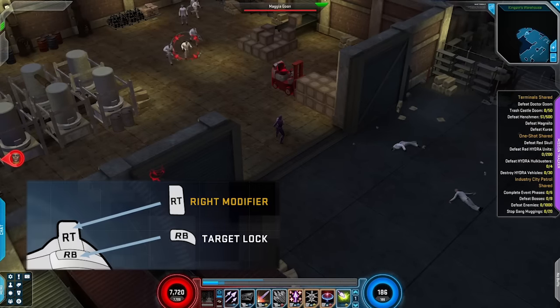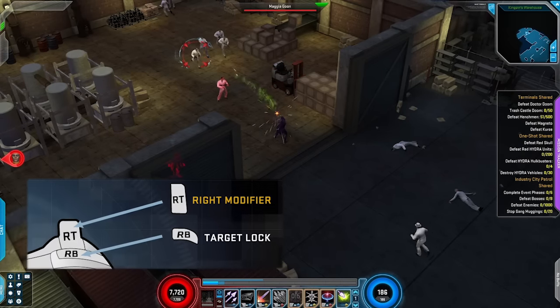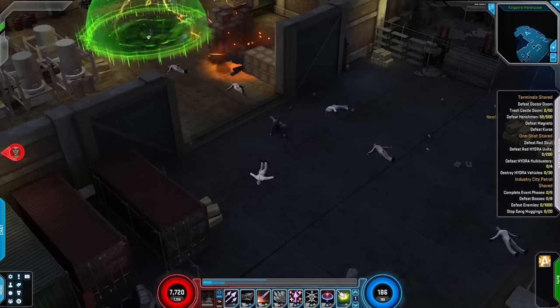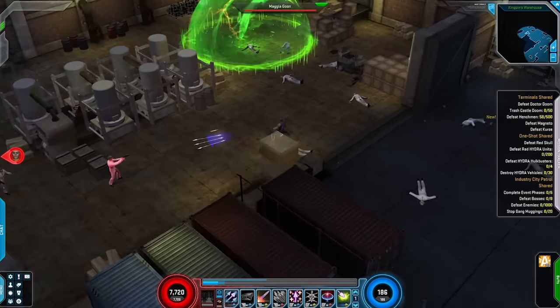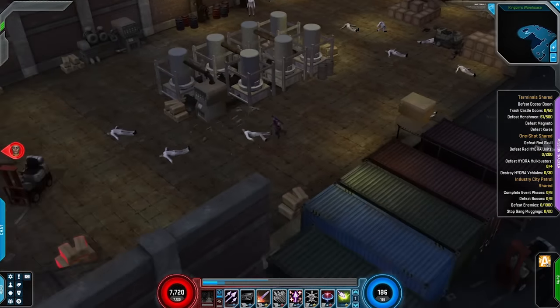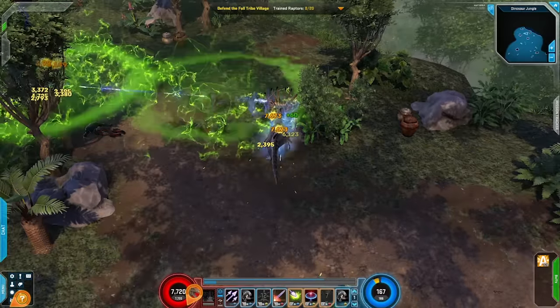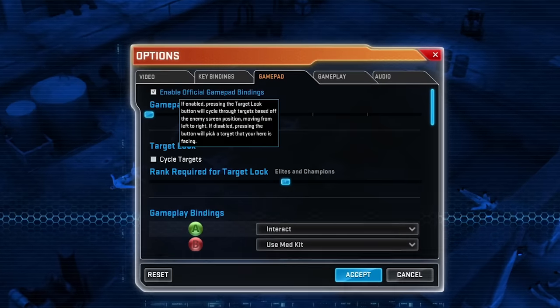We've added a new target lock feature specifically for the controller to make it easier for players to target an enemy. When highlighting an enemy by facing them with the left analog stick, simply press the target lock button. An indicator will appear over the enemy you're locked onto, and now most of your powers will automatically be activated in that target's direction. You can find more targeting options in the gamepad menu.